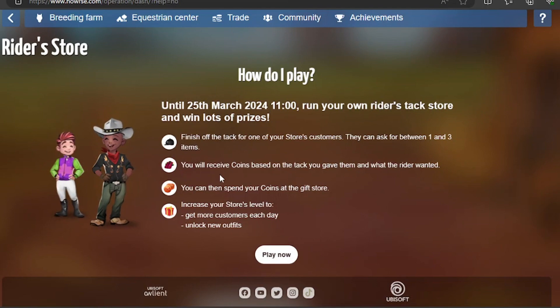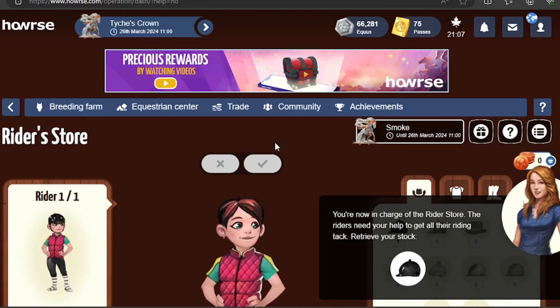So I'm going to hit play now. That was the "how do I play" section — the actual tutorial comes now. Here it is: you're now in charge of the Riders Store.